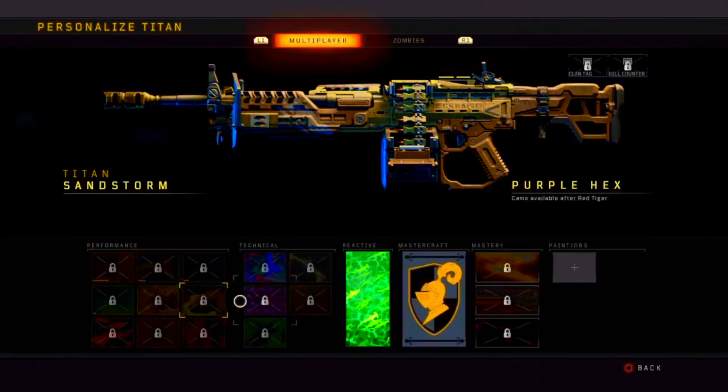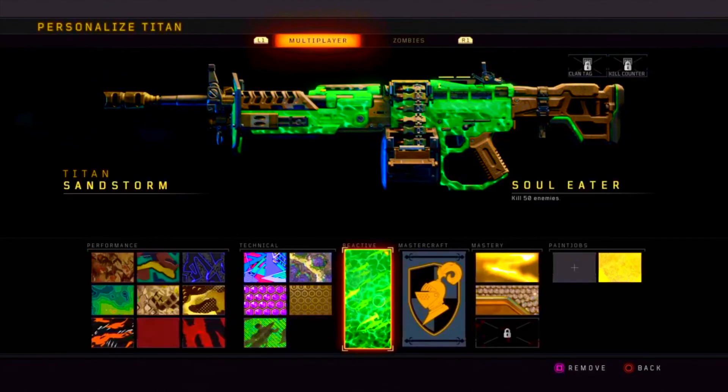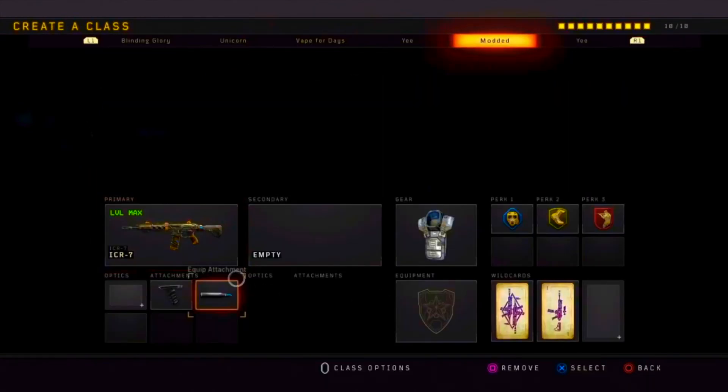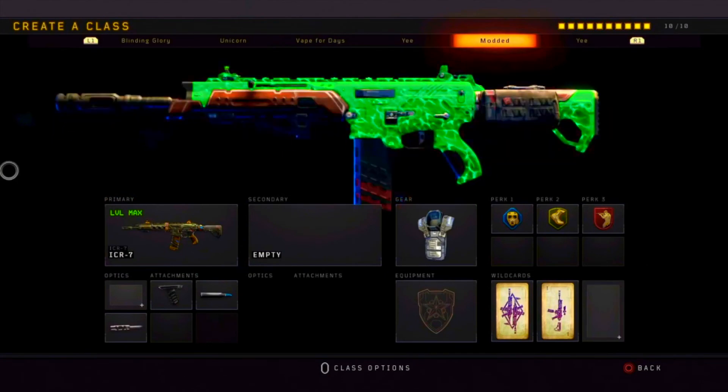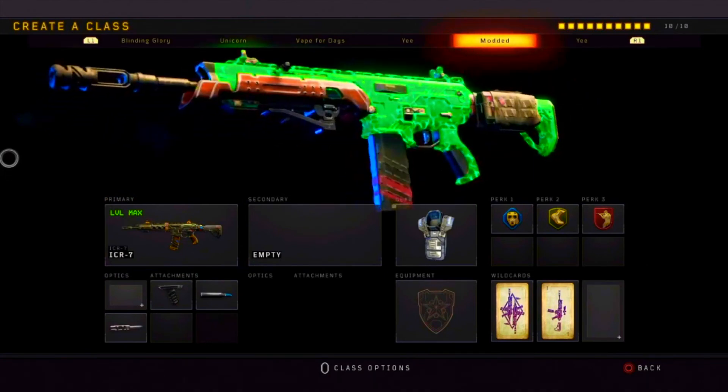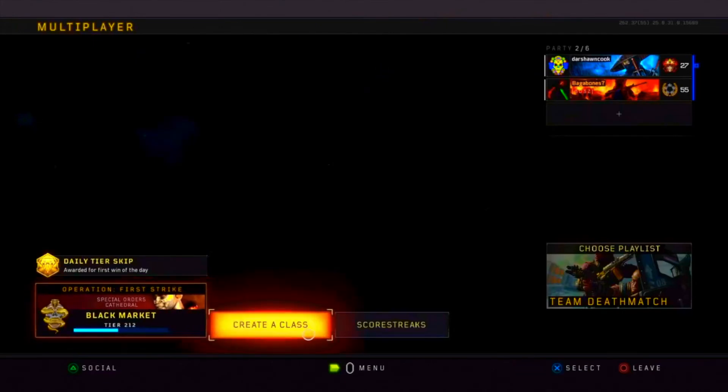Then press triangle on the gun and select reactive camo just like I did there. Back out and hover over the gun — and there you go, I have reactive on the gun.